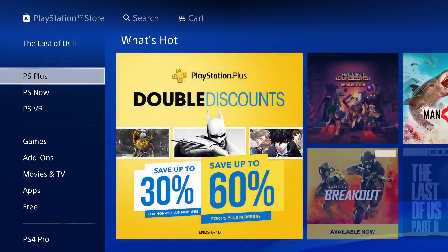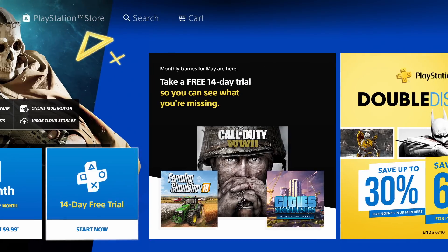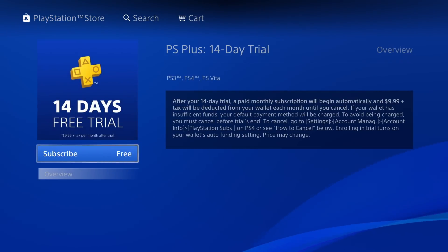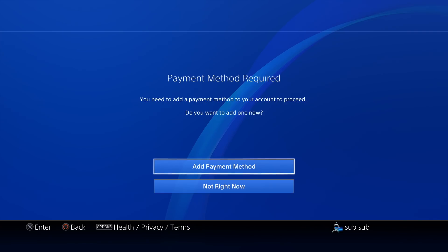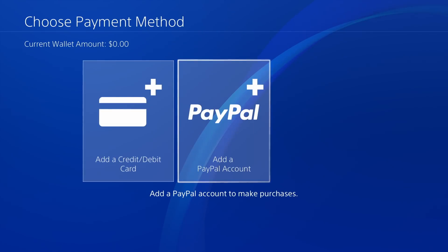From your PlayStation home screen, go directly into the PlayStation Store. Once you load the PlayStation Store, look at the left side tab, scroll down to PS Plus, and you're going to see a 14-day free trial as you scroll. You just want to go ahead and sign up for this free trial.